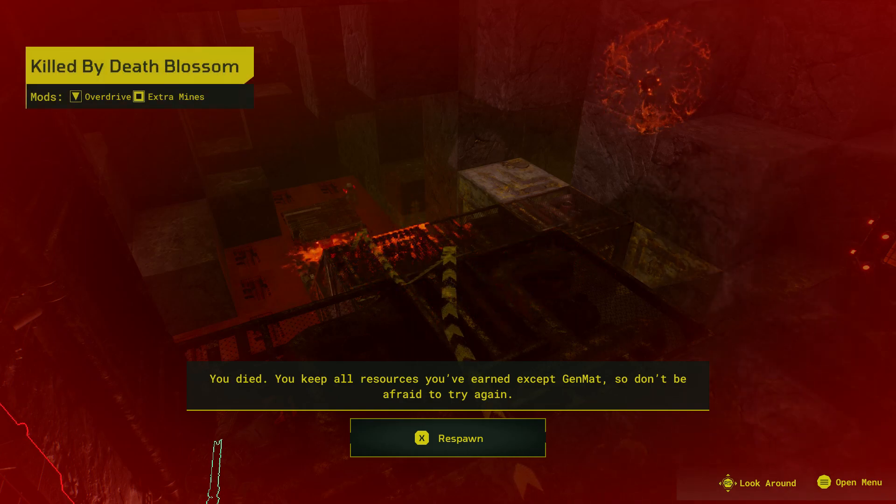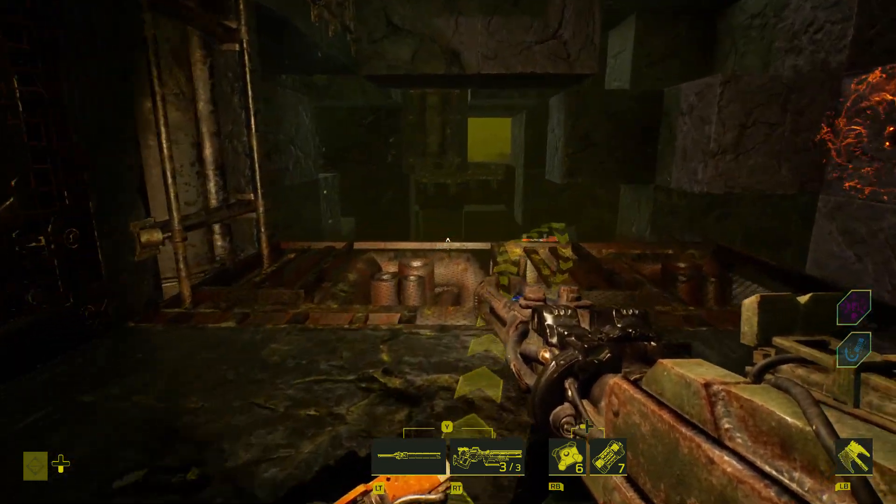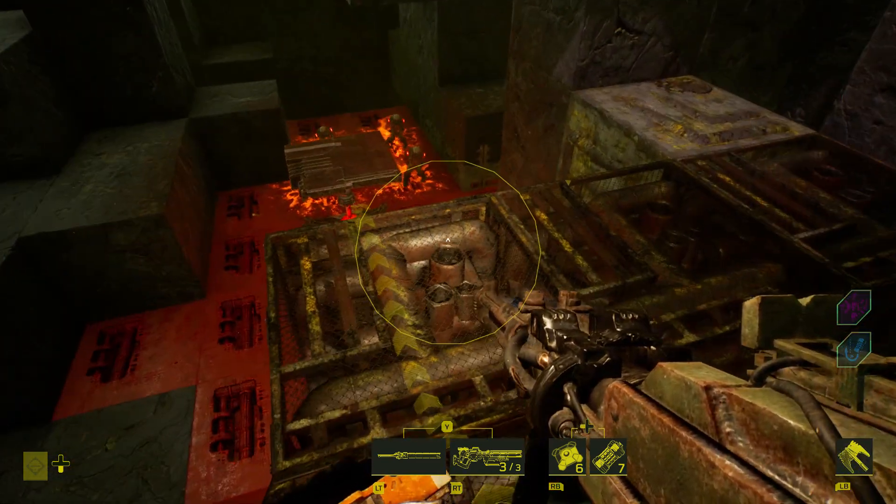You basically hunt down survivors in the map — the way that game is played is they try to operate five generators to open a door to escape, but you've got to try to kill them before they escape. They updated that game too and I'm going to show you that one as well. All right, here we go again one more time. They automatically go back down to their spot if you don't kill them. I'm going to kill them this time.